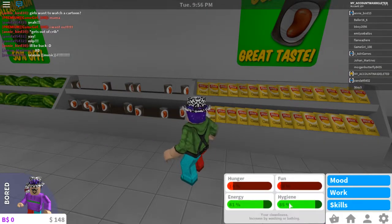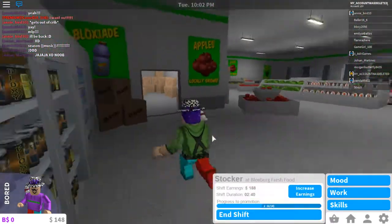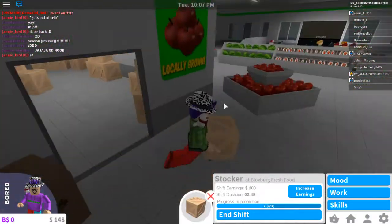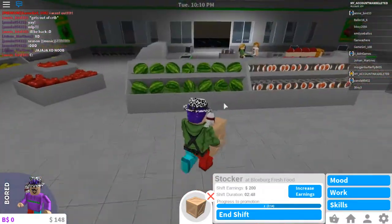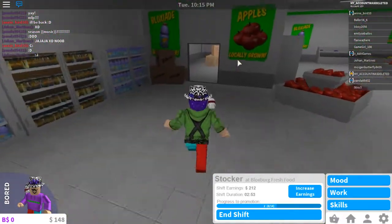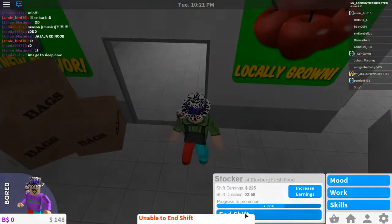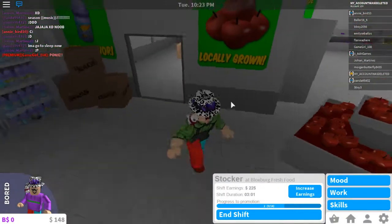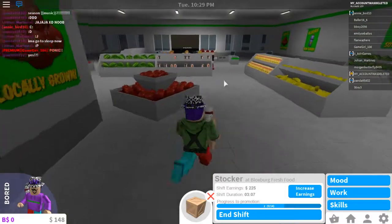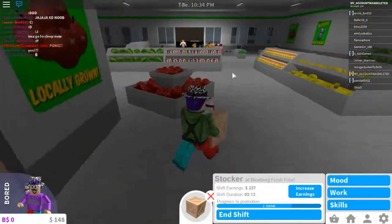Our hygiene is pretty high and our energy is pretty high, but I'm pretty bored right now. That's not some good stuff because I need to get some energy and some fun. I definitely also need to get my hygiene up. If we end our shift I need to leave my workplace — but wait, I need to restock a few more things first.